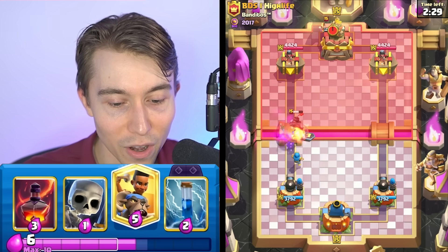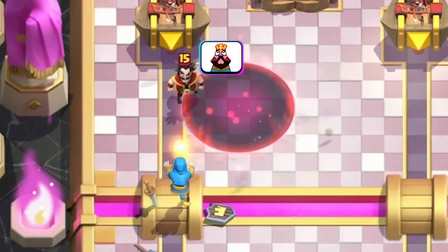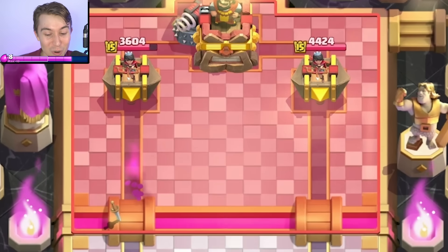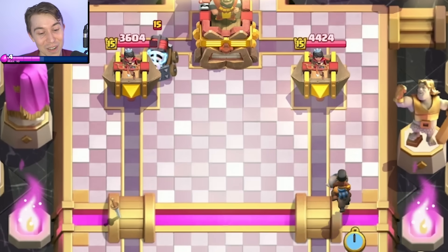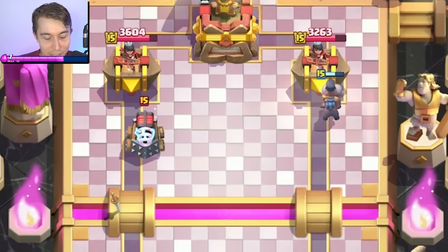I don't think the Dark Prince is going to get anything on our tower. That was insane — are we able to one-shot it with a Void? The Wizard is erasing the existence of our opponent's cards quite quickly. That was awesome. He worked magic against the Dark Prince and also the Electro Wizard, showcasing his superiority as a 5-elixir wizard.